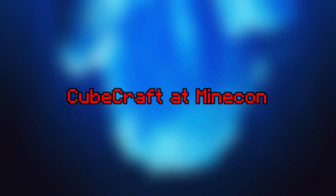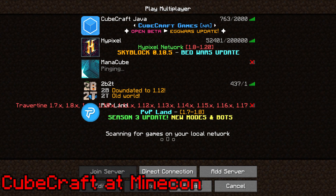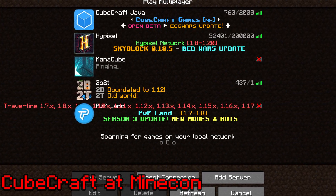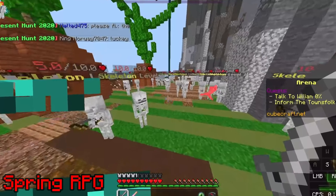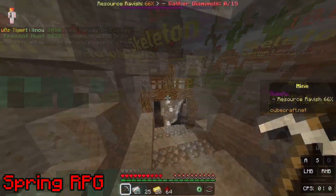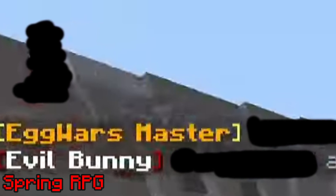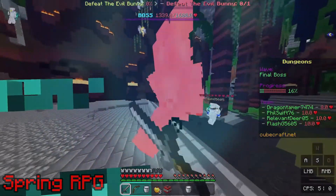CubeCraft at Minecon. In the year 2016, CubeCraft Games attended Minecon, which was in Anaheim, California that year. At the time, CubeCraft was one of the largest servers on Minecraft Java, so it made sense for the server to attend. CubeCraft hosted two panels at the event, and Rubikcubeman, Marco Slater, and Ginger Geek were just a few of the staff members who attended. Spring RPG. In spring of 2021, CubeCraft released an entire RPG as part of that year's spring event. The RPG involved fighting monsters, doing quests, and in the end defeating an evil bunny. Several prefixes were given out as prizes, such as Evil Bunny and Monster Hunter. This was a really cool idea and I wish CubeCraft would do something like it again.